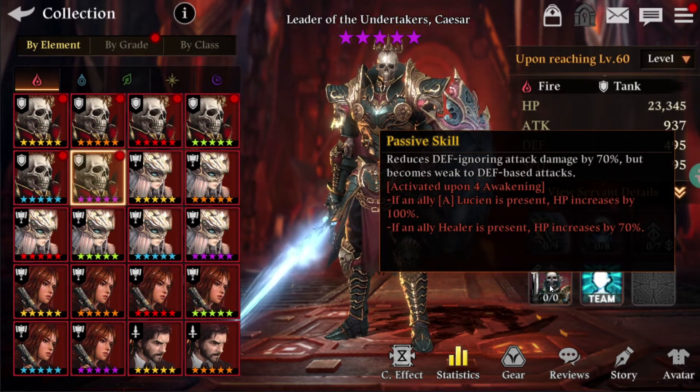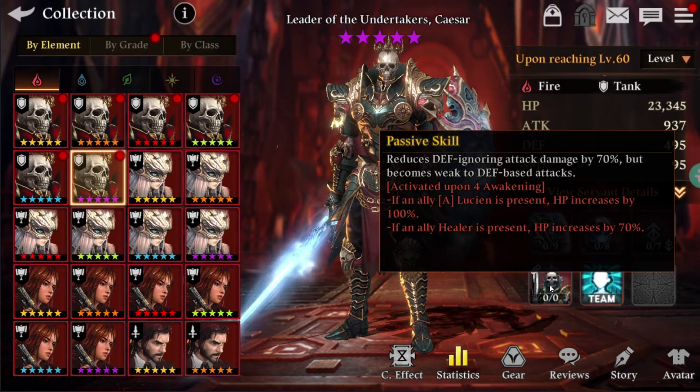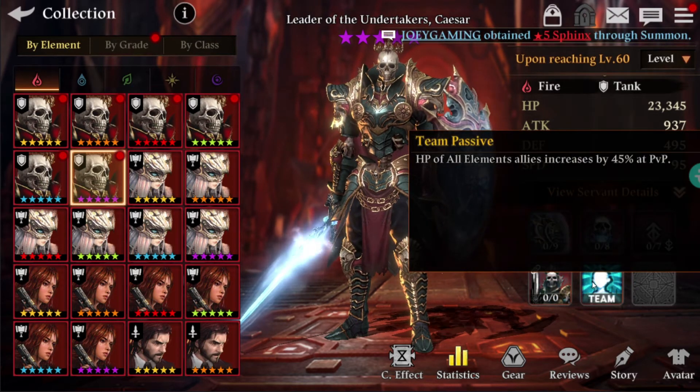His passive skill is pretty specific — it counters defense-ignoring servants like Zeta or Charlotte, making him really good against them. But against death-based attack servants, it's going to be really harsh on him. The team passive is pretty much useless.